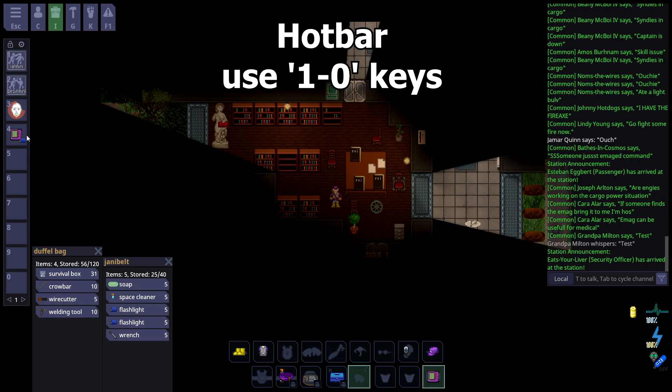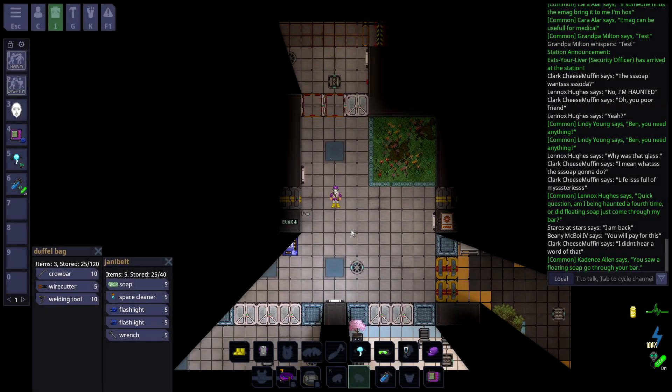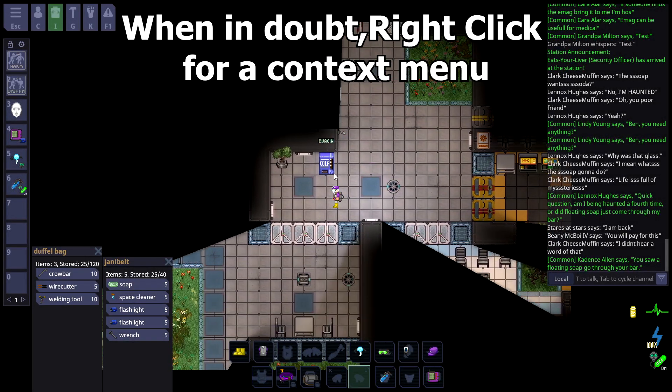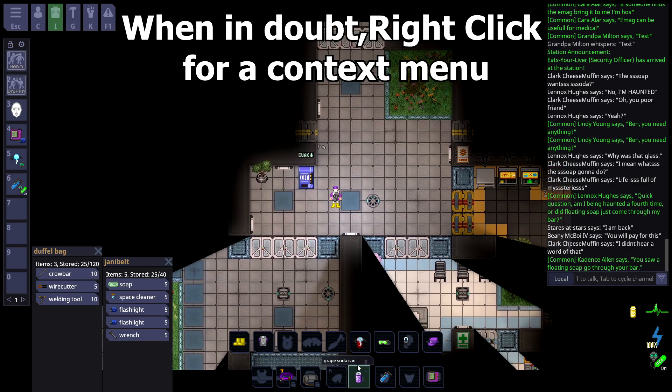A regular crewmate will have very few items or abilities to activate, but as you explore the station's more occult secrets, you may obtain more. That's the basics. There's still a lot more to learn, but this is all you need to get started in Space Station 14.